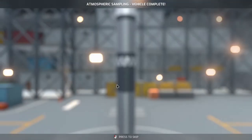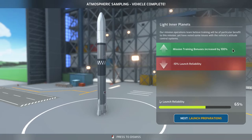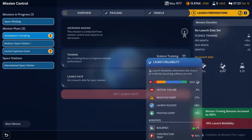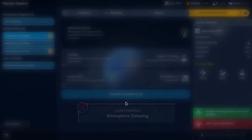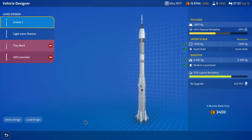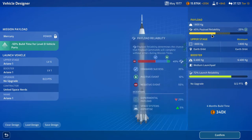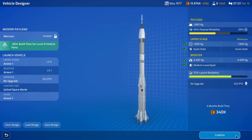A really unreliable payload. AtmoCirc's sampling vehicle is complete, so let's do some launch prep. 100% training bonus — I think we're going with science because these numbers are fine. We'll go in September. Confirm — going in 4 months. We have control systems check where we need to go up. We'll choose the Ariane 1. That only costs 340k. The launch reliability is fine. The payload reliability sucks, but I think it's fine — nice and cheap, 340,000.